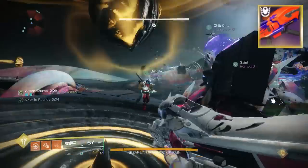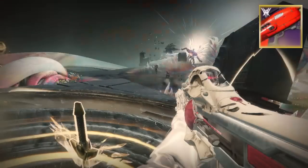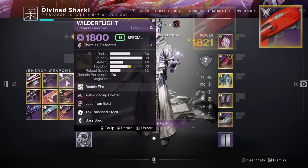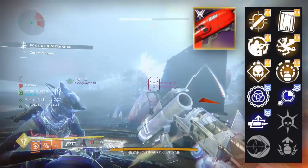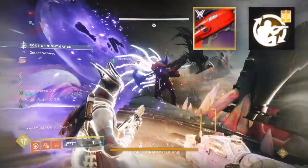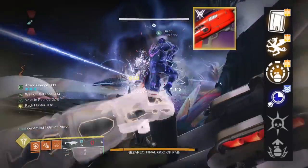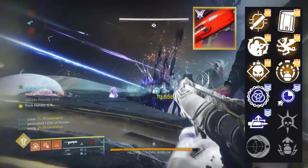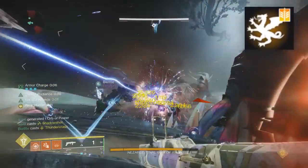The Hothead is followed up by its Crucible counterpart the Blowout. Let's talk about the Hothead and its main perks and some of the community's favorite rolls. If we pull up the perk pool, some of the best choices in column three are going to be auto-loading holster, field prep, and demolitionist. In column four, the most popular choices are explosive light, clown cartridge, lasting impression, and vorpal weapon.